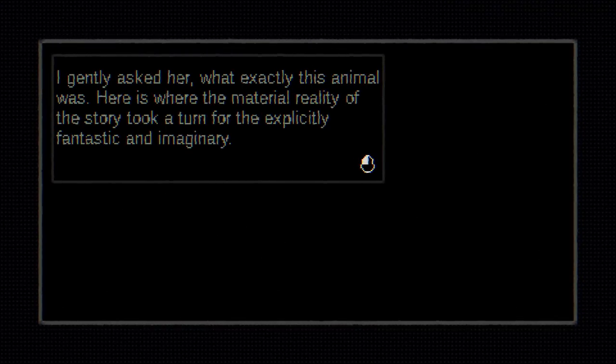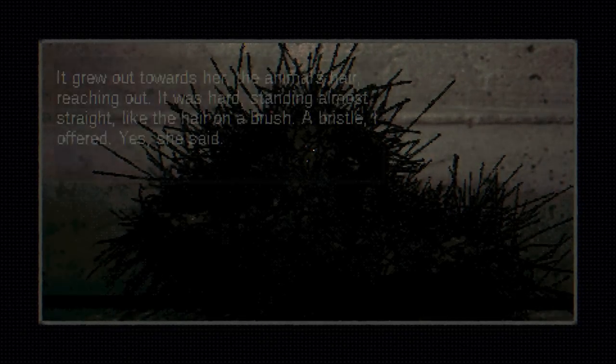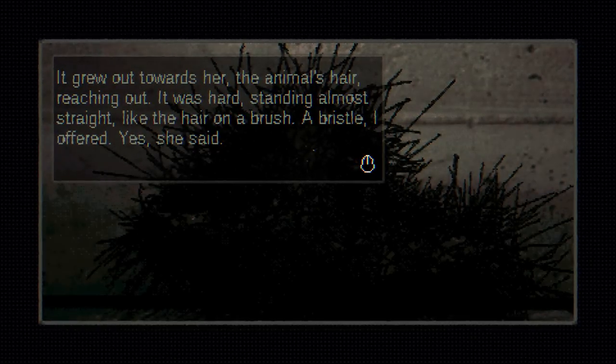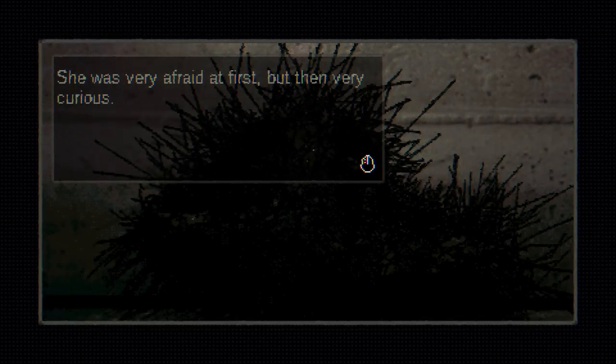Reflecting inward towards the animal they covered. I gently asked her what exactly this animal was. Here is where the material reality of the story took a turn for the explicitly fantastic and imaginary. Upon her discovery of it, at her gaze, it grew or extended like its shaggy hair itself. Hair like the fur of a dog, I offered? No, she said — not the fur of a dog, nor the hair on her head. It grew out towards her, the animal's hair, reaching out. It was hard, standing almost straight like the hair on a brush — a bristle, I offered. Yes, she said. She was very afraid at first, but then very curious.